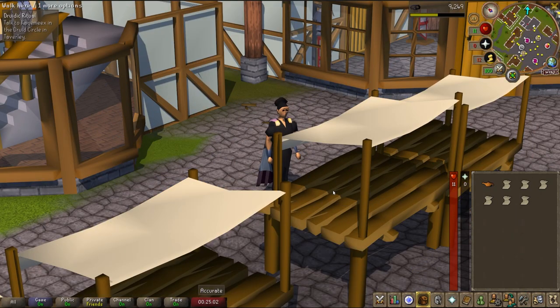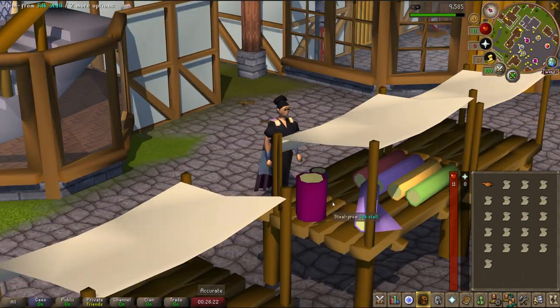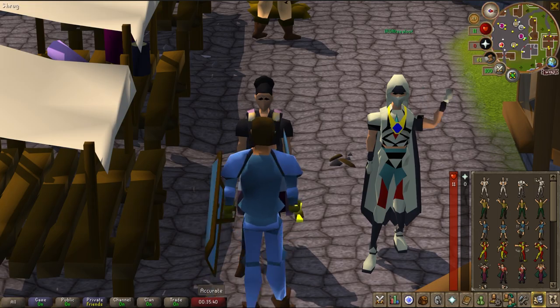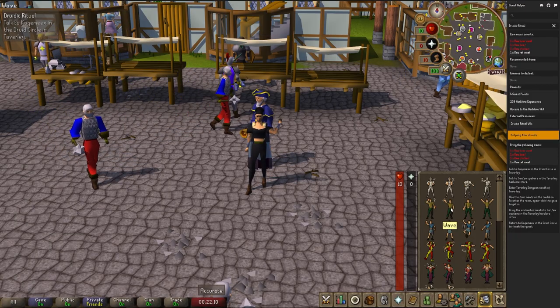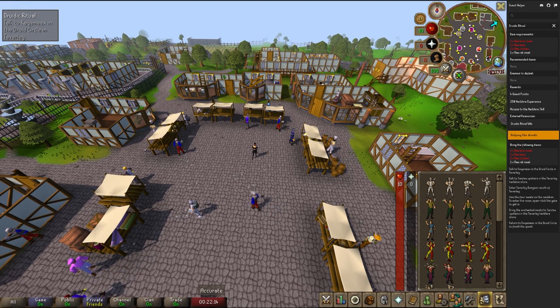So we're heading back to Ardoin to thieve the silk stalls a little bit more to raise some money for the next step in our guide. Typically you have the guards trapped in the building behind you. Someone opened the door when I went to the bank and that's why the guard got out. So here I am with my new Ironman account. Since I was rudely interrupted, you're going to want to thieve the silk and sell them until you have about 10,000 GP.